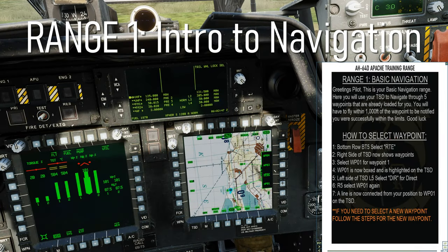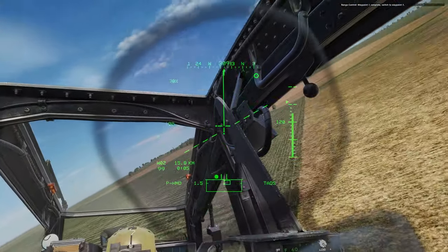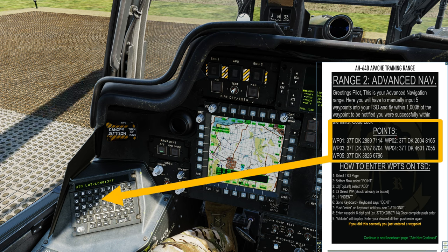Range 1 is the basic navigation range. You'll navigate and fly to the preloaded waypoints using your TSD. Range 2 is the advanced navigation range, where you'll be entering five given waypoints and flying to those points.